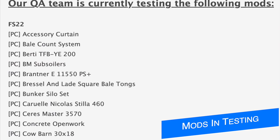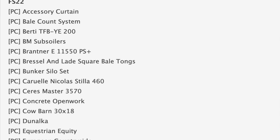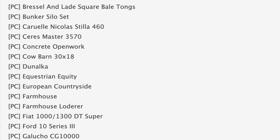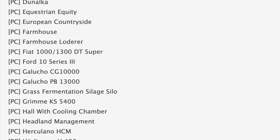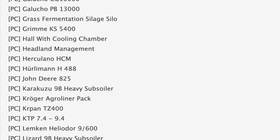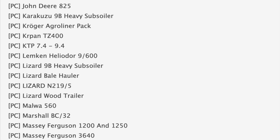Starting off today with the mod testing list, which is a collaboration of everything Giants are working on right now. PC testing is stage one, console testing is stage two — also known as the final stage before release. In stage one today we've got some pretty cool stuff including the accessory curtain, the bell counting system, the concrete open work, the European Countryside map, the Fiat 1000, and the Ford 10 Series 3.